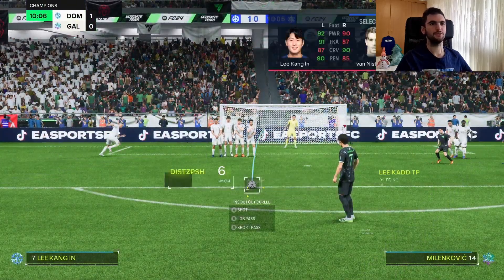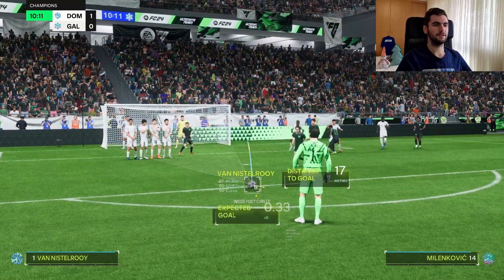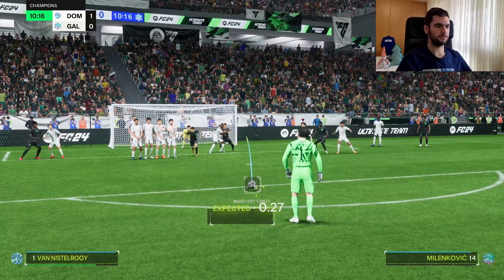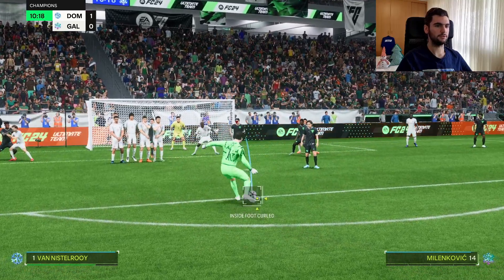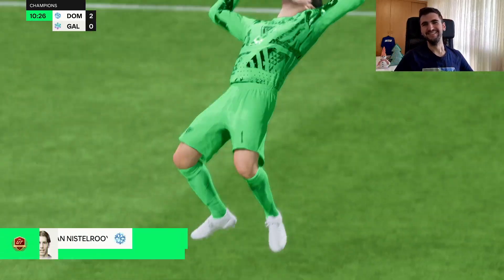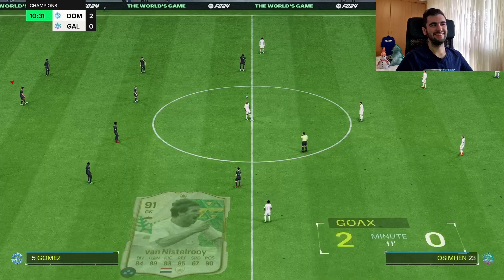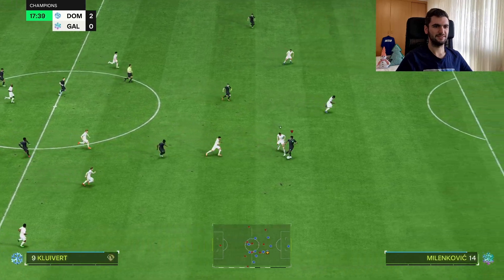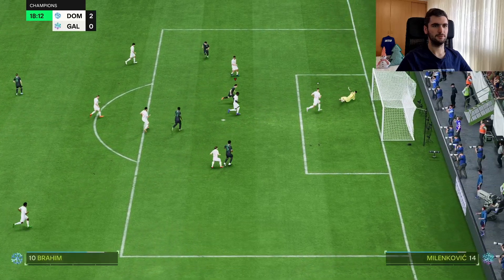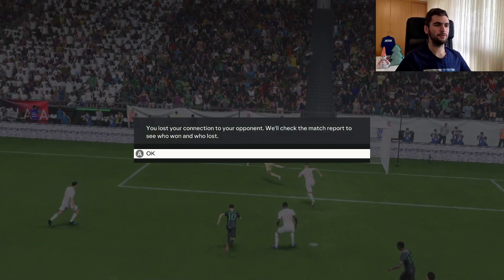I'm gonna try to score with Van Nistelrooy. He has 87 free kick, so I think I can try from there. Let's see — and we score with him! Let's go with a goalkeeper, man, this is so great. Nice, nice — and the opponent rage quit.